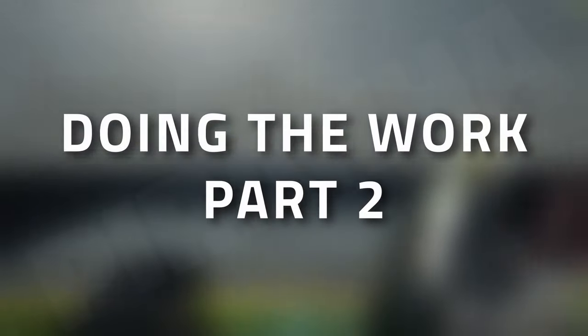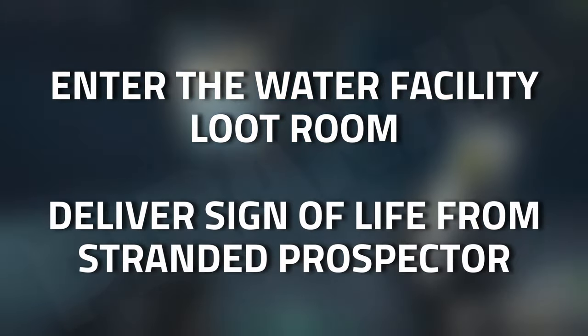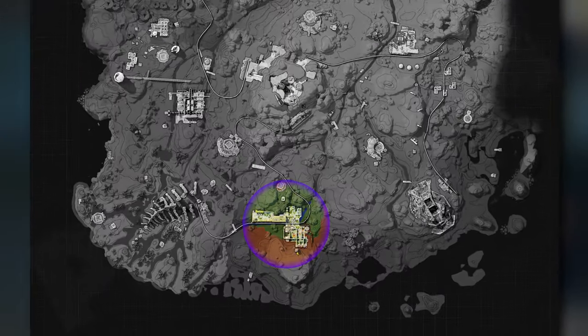Hey guys, welcome to an ICO task guide — 'Doing the Work Part 2'. For this task you need to enter the water facility loot room and deliver the sign of life from the stranded prospector.